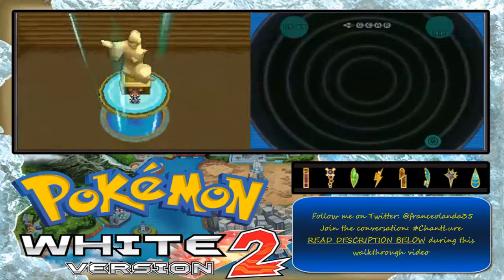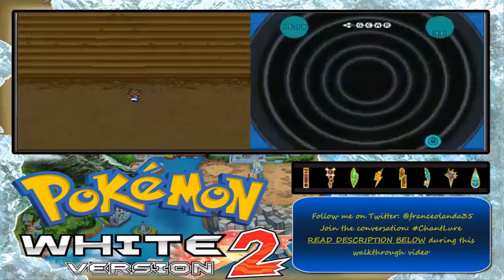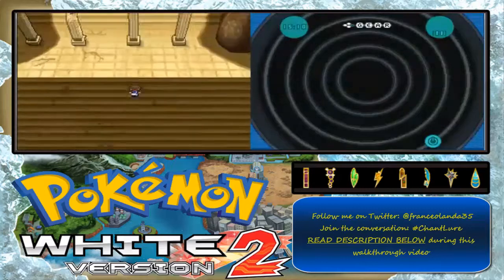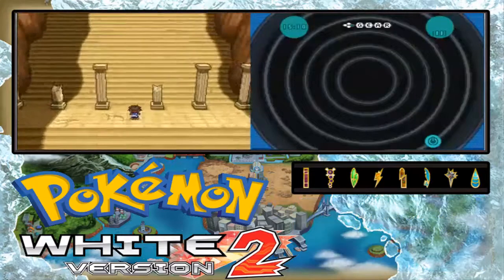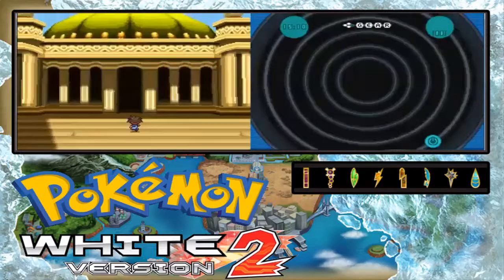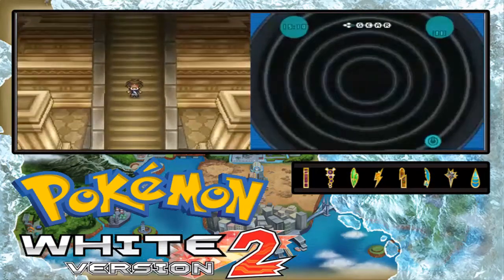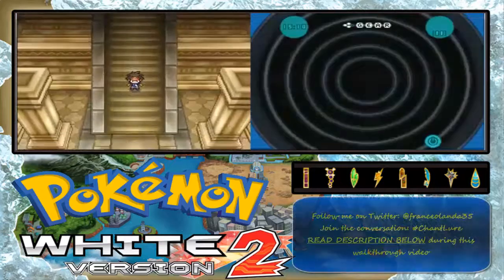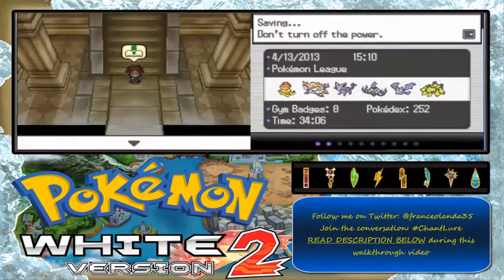After the last episode, we beat all Elite Four members. It's the Dark type Pokemon Elite Four member Grimsley, Ghost type Shauntal of course, Psychic type Caitlin, and the Fighting type Marshall. Before that we battled Pokemon League Champion Iris. Look at this — need a haul here.